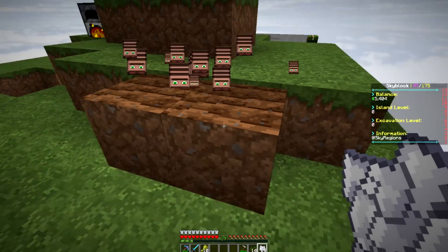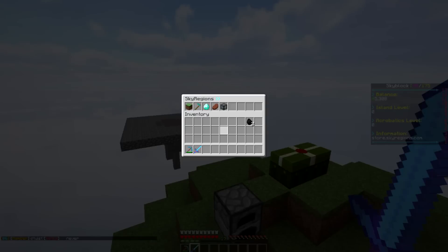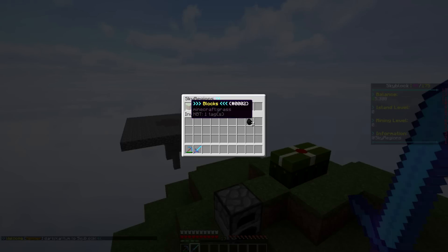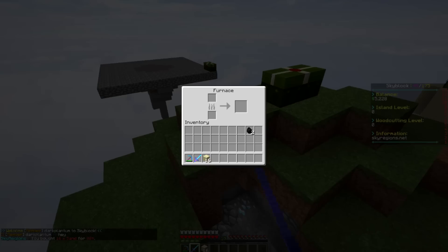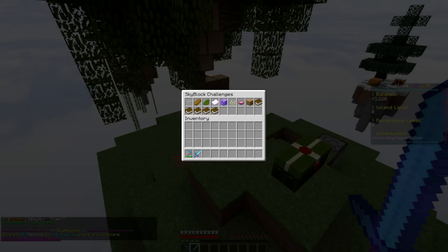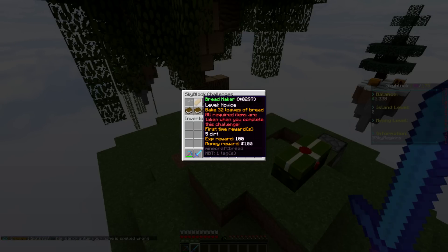The cactus is still smelting. Next we need to do the glass maker challenge, so let's buy exactly 16 sand from the shop — confirmed it's 16 — throw that in the furnace and let it smelt. While that's going, let's check slash C again. The cobblestone and paper challenges are done, the cactus green and glass are smelting, so all we really need now are pumpkin seeds and melon seeds.